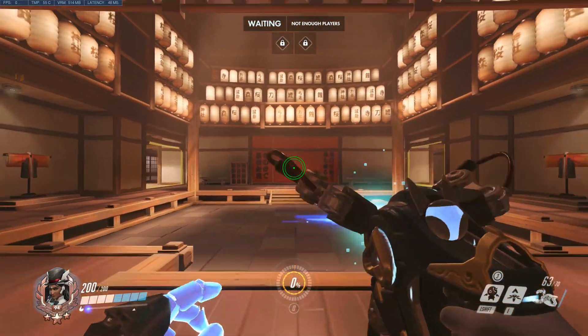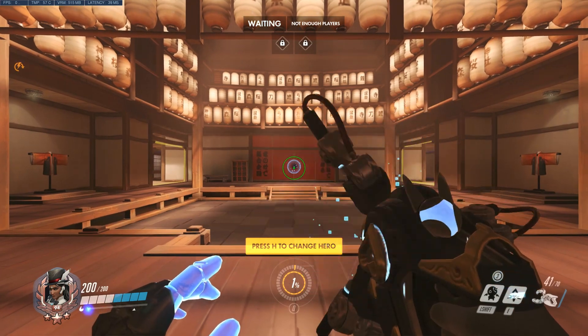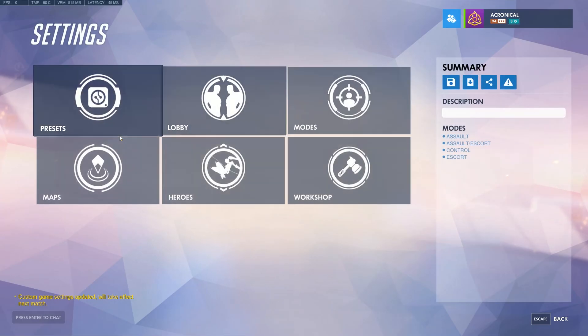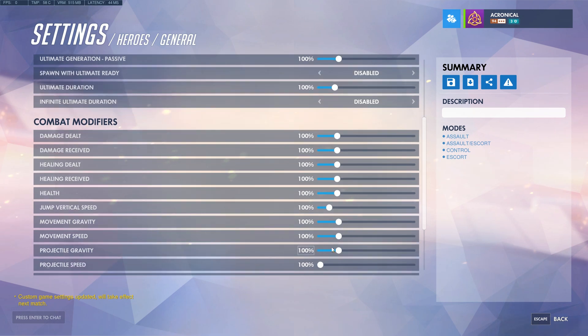Hello everybody, I'm Matko and I just want to make a quick little video showing how to change projectile speed with the new Overwatch Workshop update. So if you didn't know, you could actually always change the speed of projectiles, but you could only speed them up to about 500%. But now you can actually slow them down with the Workshop update, so I'm just going to quickly show you guys how to do that.